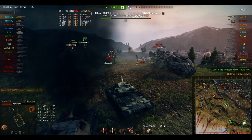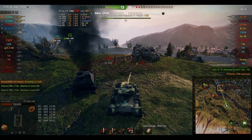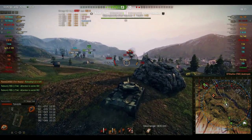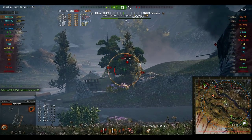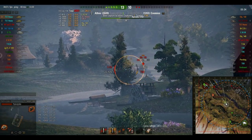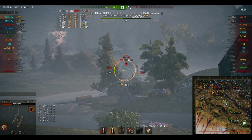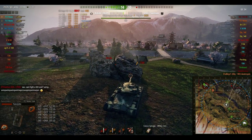The HEAT just goes right through the T69 — doesn't even matter that we're shooting the tracks. Sometimes HEAT ammo will hit the tracks and won't penetrate. Even if you're shooting a T1 Cunningham with that HEAT ammo, if it hits the tracks, it's like, nah. So now I have five more seconds to unload on this 140. I'm not sure why he stopped here — maybe he didn't want to get shot by the E75. But I would rather get shot by an E75 once than a T57 Heavy three times.